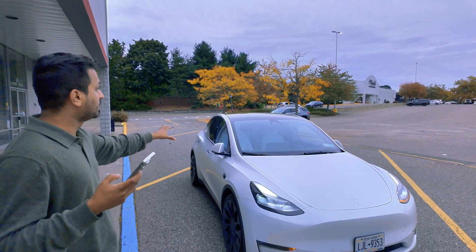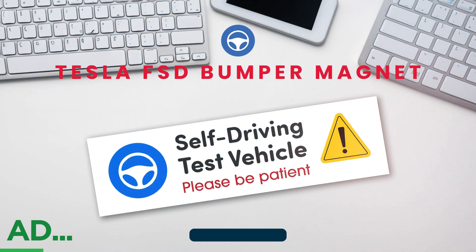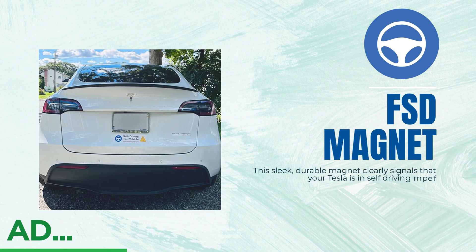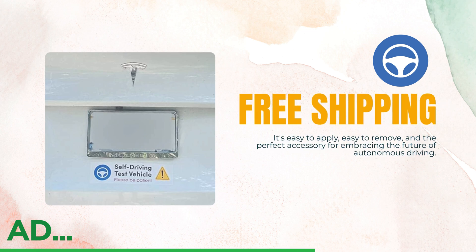This video is sponsored — are you a Tesla FSD beta tester? Stop scrolling! The FSD beta bumper magnet is a must-have. This sleek, durable magnet clearly signals that your Tesla is in self-driving mode. It's easy to apply, easy to remove, and the perfect accessory for embracing the future of autonomous driving. Grab yours on Amazon today.